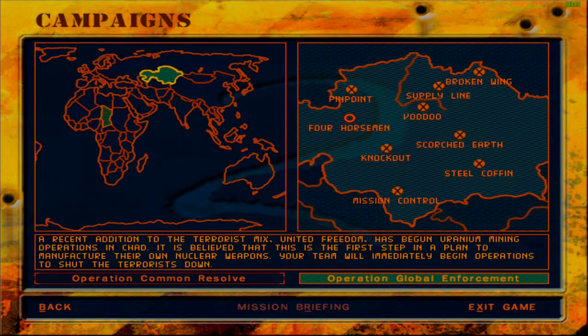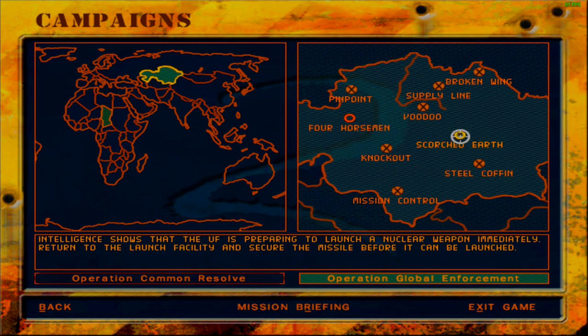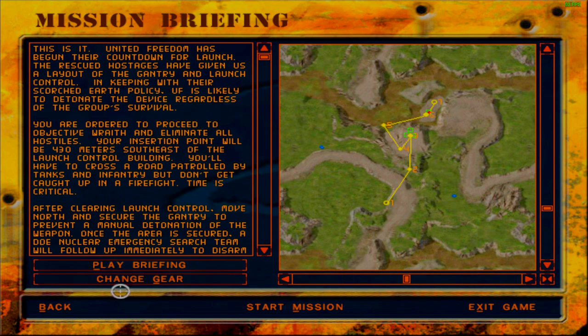Finally, we have completed the final mission of Operation Global Enforcement — Scorched Earth. And my god was this frustrating. I began playing this mission at 12 o'clock, it took me 21 attempts, and it's past 3 right now in the morning. It literally took all this time to complete this one mission called Scorched Earth, because of just how finicky it was. I think the briefing actually told us to avoid encounters with some of the enemies — but let me stop the briefing there.